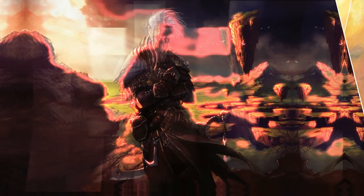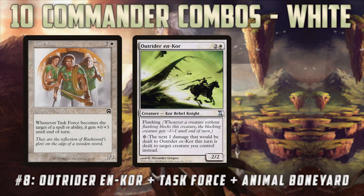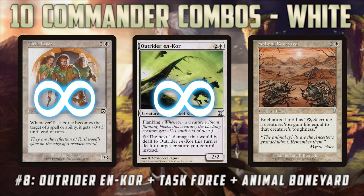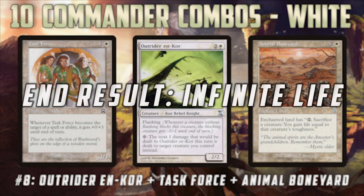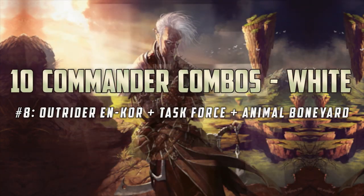Coming in at number eight, we have a sweet one: Outriders en-Kor — or actually any Kor can work, but let's use Outriders en-Kor as an example — plus Task Force, and Animal Boneyard, Mirror of the Forebears, or Worthy Cause — something that lets you sacrifice a creature to gain life equal to its toughness. With Outriders en-Kor we can activate its ability for zero an infinite number of times. When Task Force is targeted, we can get infinite toughness on it by repeatedly targeting it with the free ability on Outriders en-Kor. Then after we get Task Force super huge — maybe a thousand or a million power — we simply sacrifice it to gain that much life. So if you're looking for a sweet way to gain infinite life that's a little outside the norm in mono white, that is a great way to get it done.